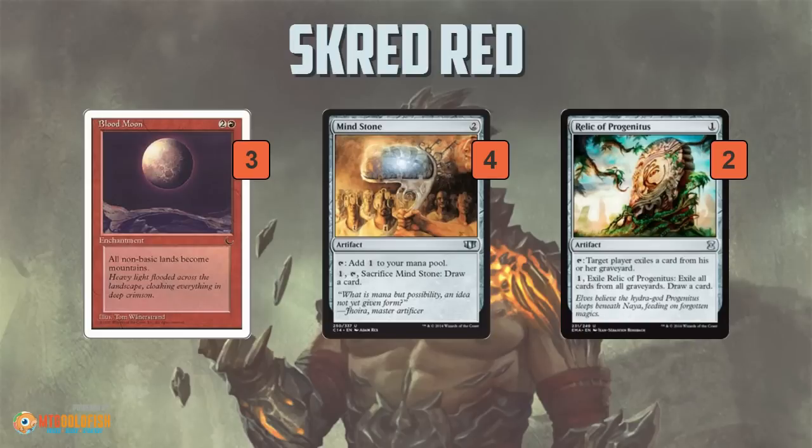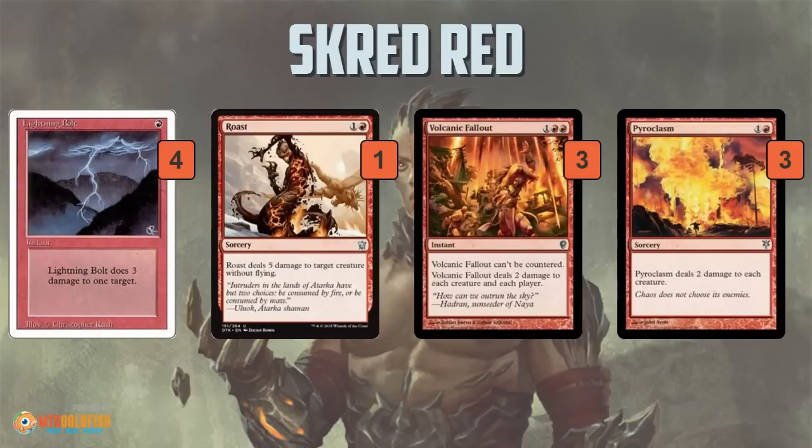Then you have some artifacts — Mind Stone will make sense as we go through the rest of the cards, as the finishers are actually pretty expensive, so it's a bit of ramp. The key thing about Mind Stone and Relic of Progenitus is they do something, but they also cycle. In the worst case, Mind Stone is three mana draw a new card (two to cast, one to sac it), and Relic is two mana draw a new card. In situations where they're bad, they're never that bad because you can always turn them into something else.